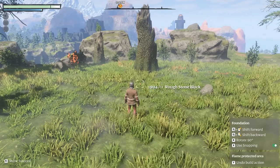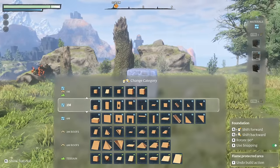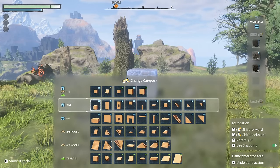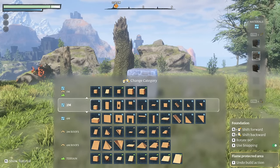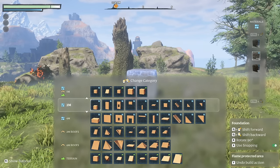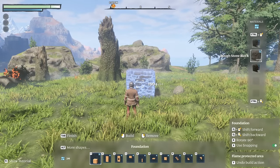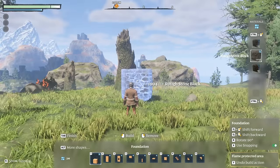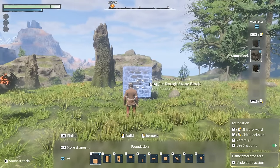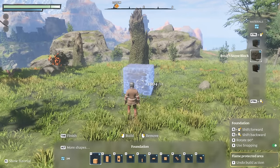The first thing we're going to do is grab our build hammer and open up our build menu by pressing Tab. Once you have that done, hold down the Alt key — it should give you all the categories that you can select. We're currently on the two meter section there, so just release the Alt key and it drops down. I'm using the first option here, so I have this chunky block to do the foundation.